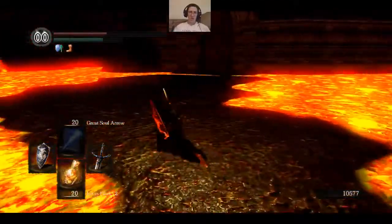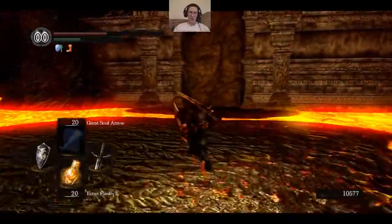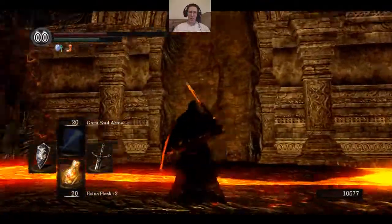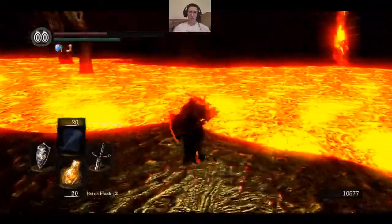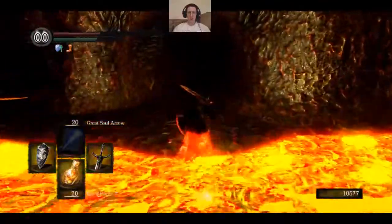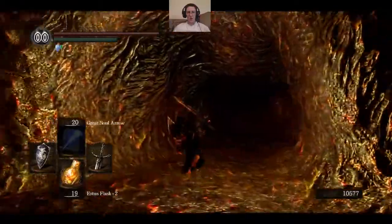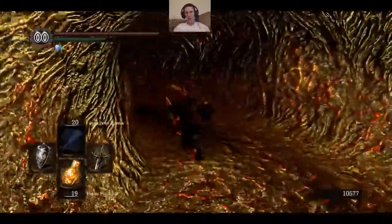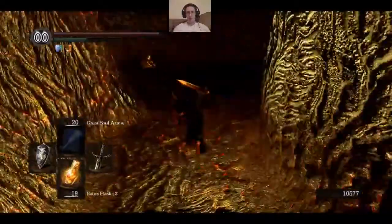There's this area here but there doesn't appear to be anything to it. It looks almost like a door but I don't know how to open it if it is one. The only other way I found to get out of here is this tunnel here. I still want to go back and check that one drop off point, but for now let's check in here.